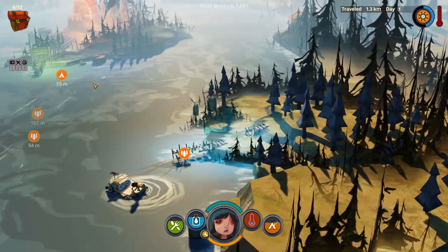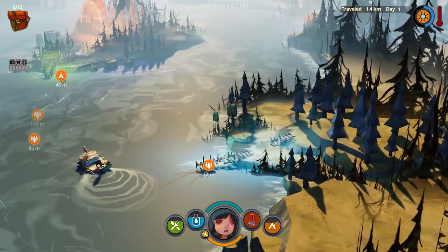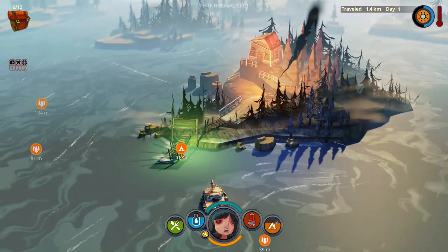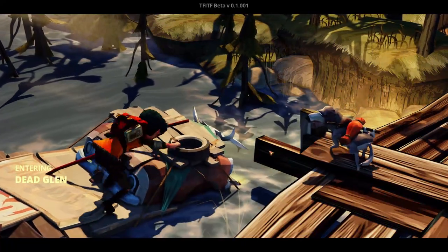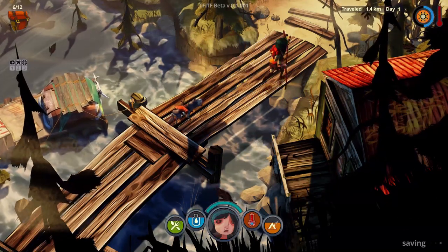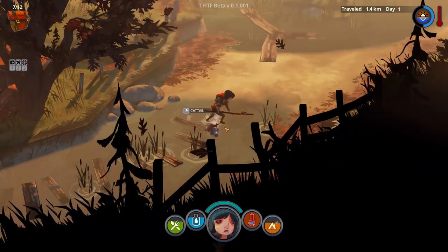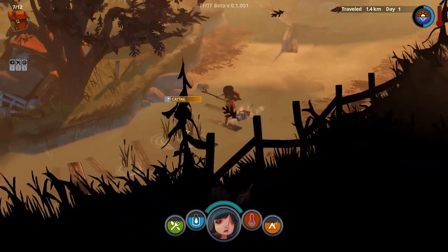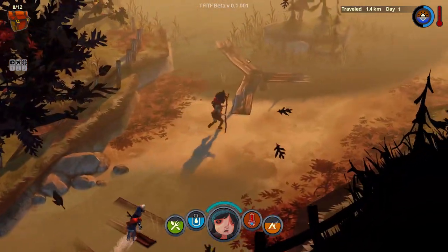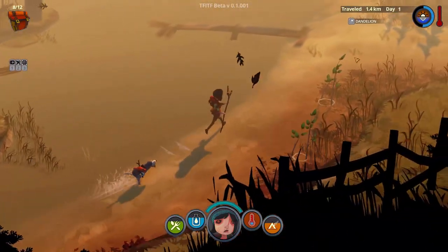Can we go left? Yes, we probably can. What's this over here? Some kind of house — we can check that out, I'm curious. Let's just not crash, that would be great. Dead Glen — that sounds inviting. Interesting music. We'll pick up all the cattails and move on. Let's see what that house is. I hope it doesn't live up to its name.